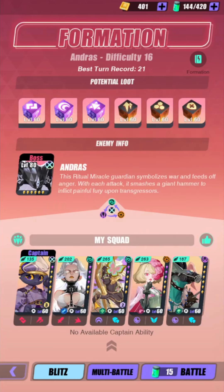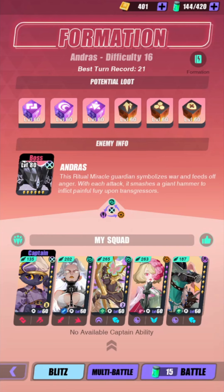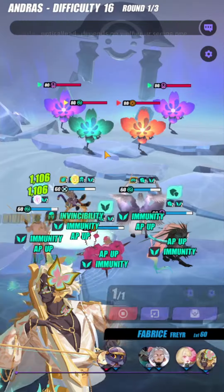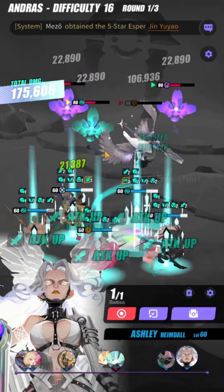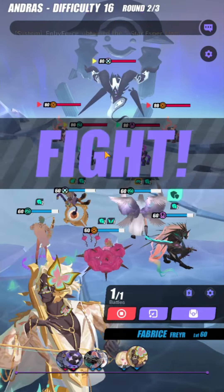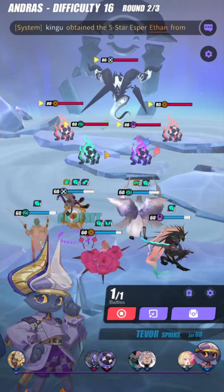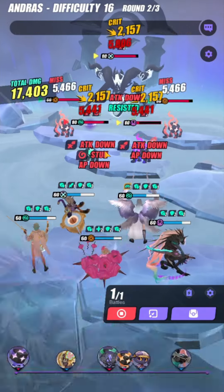Turn ordering is: Febris, Abigail, then Tevor, then Ashley. The first wave is always going to be the same — Febris uses S3, Abigail AP pushes Tevor, Tevor kills one enemy, and Ashley kills off the rest. This is why you want to crit. If you can get a zero crit Ashley and still clear the first wave, you can do that, but mine cannot.